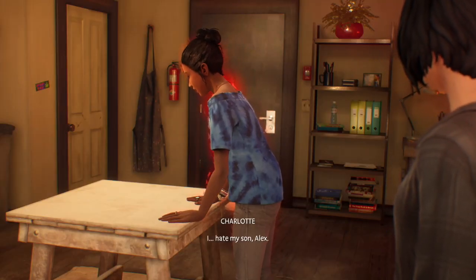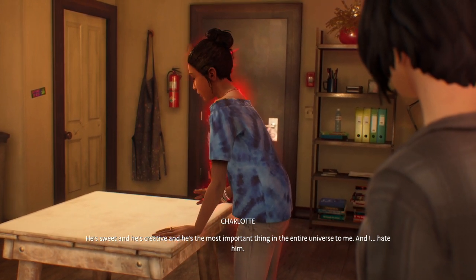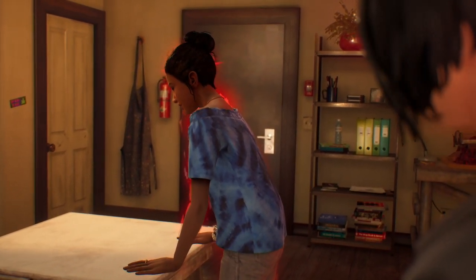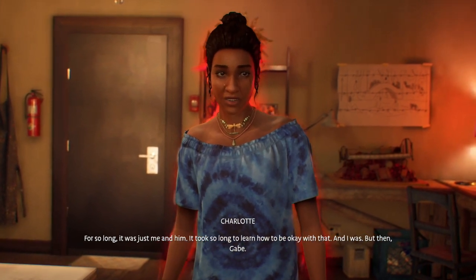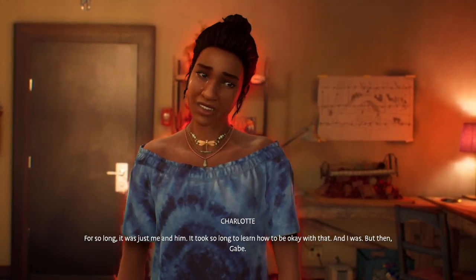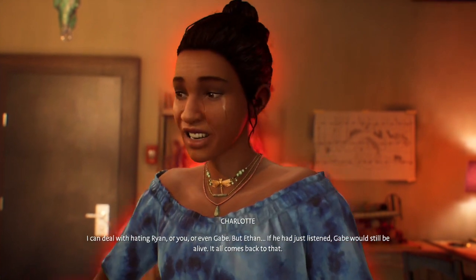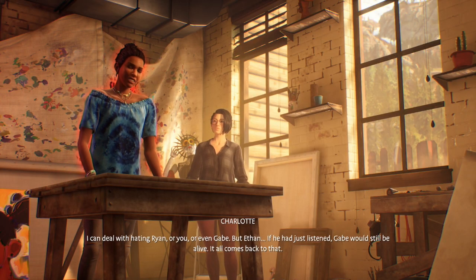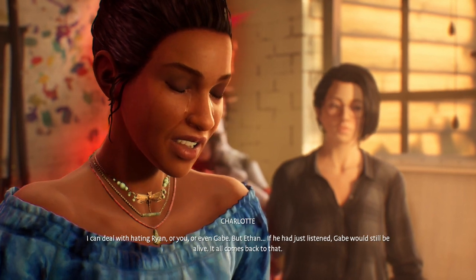I hate my son, Alex. He's sweet and he's creative and he's the most important thing in the entire universe to me. And I hate him. For so long it was just me and him. It took so long to learn how to be okay with that. But then Gabe... I can deal with hating Ryan, or you, or even Gabe. But Ethan... If he had just listened, Gabe would still be alive. It all comes back to that.